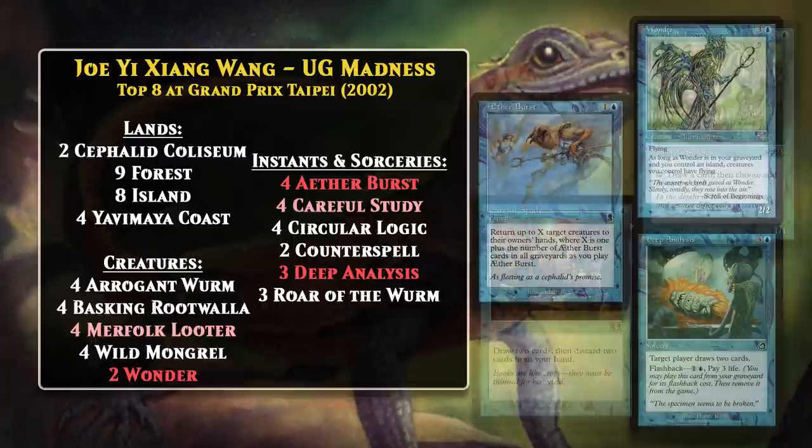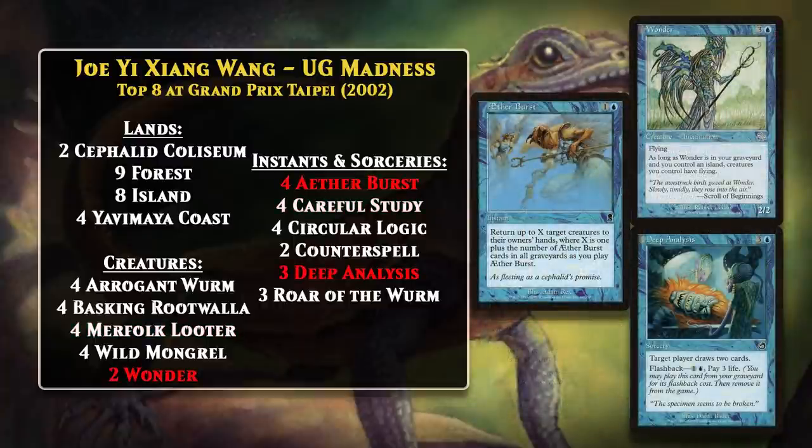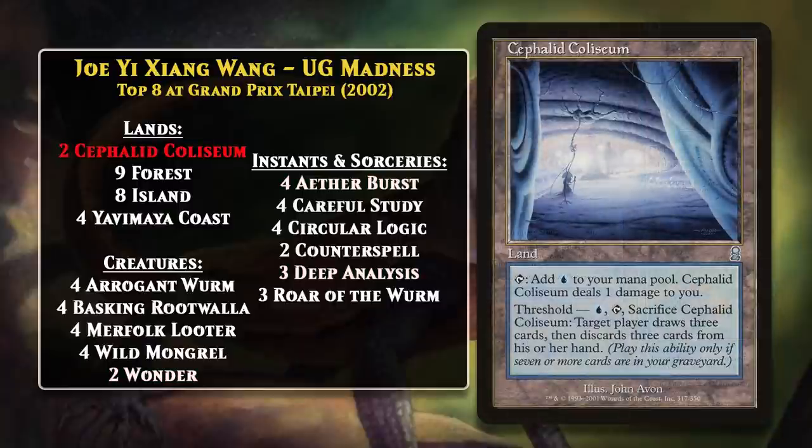The deck also features a few other cards that like to be in the graveyard, including Wonder, Etherburst, and Deep Analysis. Wonder gave your board flying if it was in the graveyard, Etherburst became more potent the more copies of it there were in graveyards, and Deep Analysis could be cast for a big discount for its flashback cost. Threshold was also still in the deck, but only on Cephalid Colosseum. Using its activated ability was pretty great for the deck, as it could either get value out of cards being in the graveyard or cast them for their Madness cost when they got discarded. This deck had an incredible level of synergy, and that made it very good.